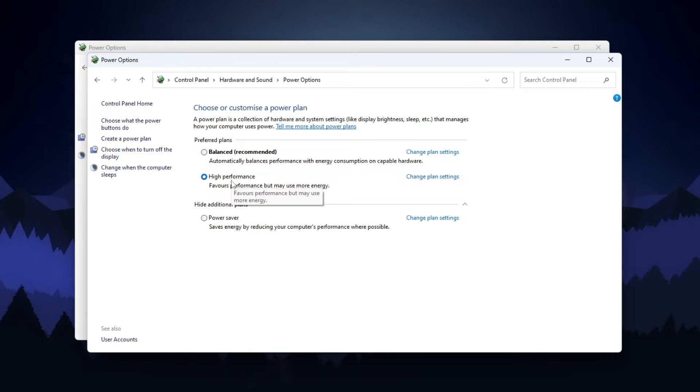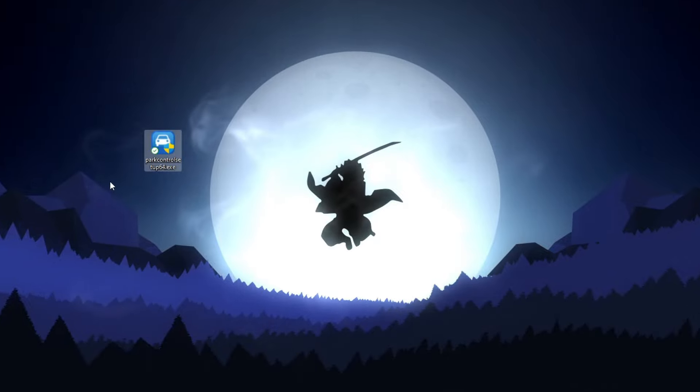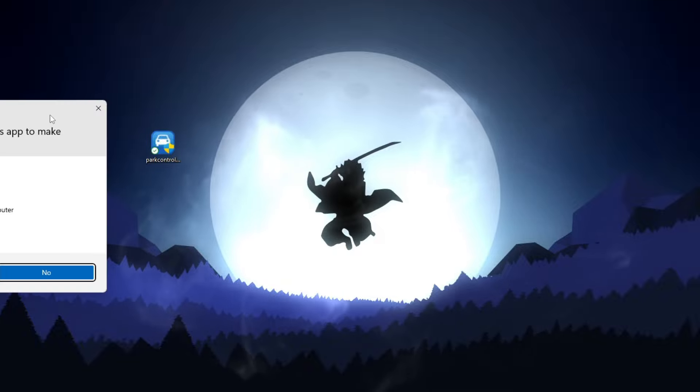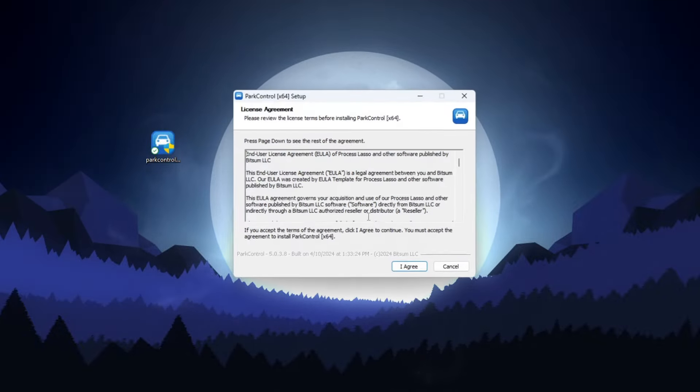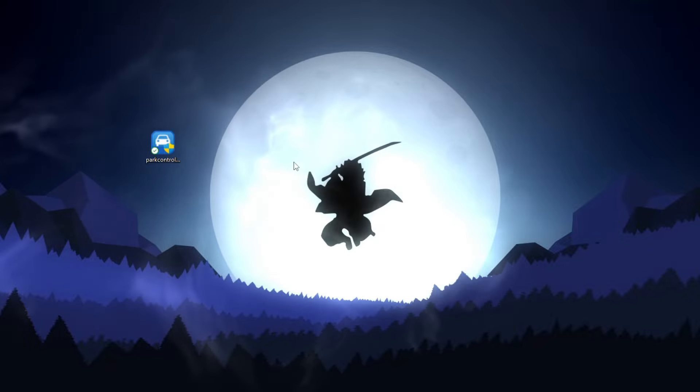I'm going to show you the best BitSum High Performance power plan you can use on your PC to get some extra performance. Before that, you need to download Power Control on your PC — you will find the direct link in the description of this video. Simply go there, download the file; it is completely safe, as you can see from the verification sign. Double-click, hit Yes, and install Power Control on your PC — click Agree, click Next, and install the tool.